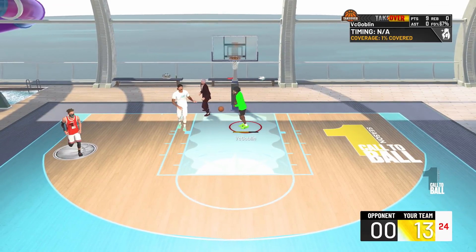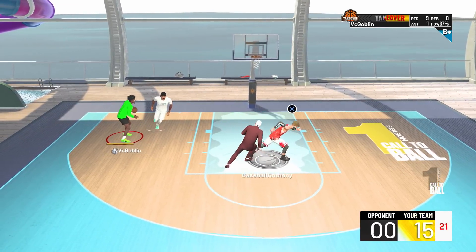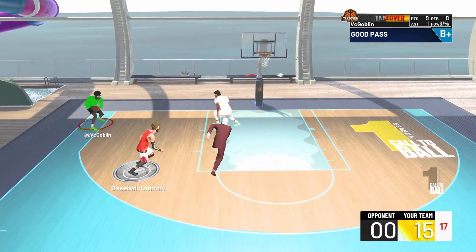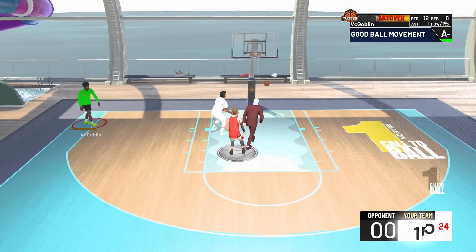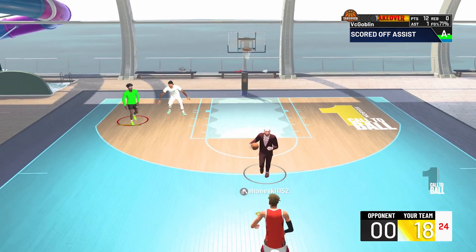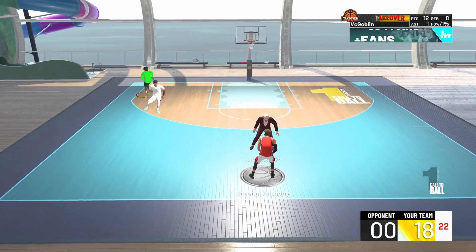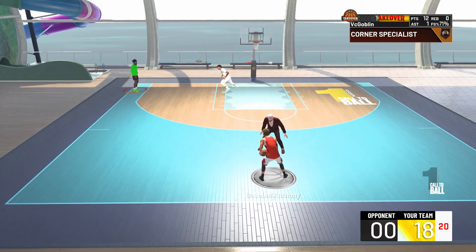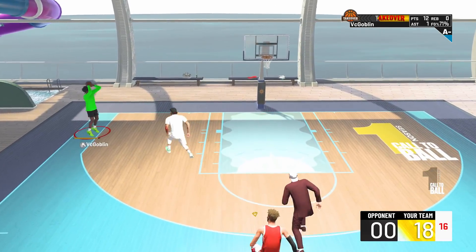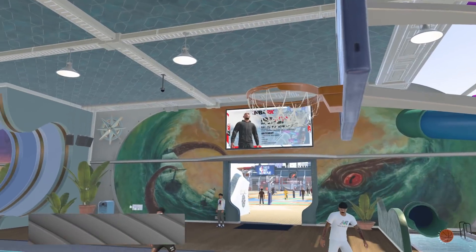The threes are so easy, man. You can literally green with a pure red paint beast — any build you want — if you know your shot. You should be able to green just like I just did. It's insane and it's crazy, and I know a lot of y'all lockdowns love to see that. We're throwing the X back on the chest.